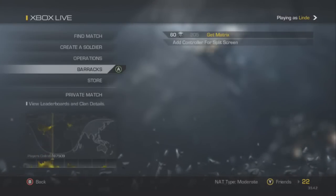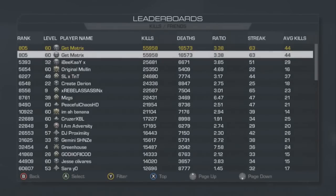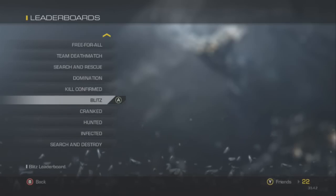KD — I have fifty-six thousand kills. My accuracy is twenty-two point six. DOM four fifty, Blitz 191.